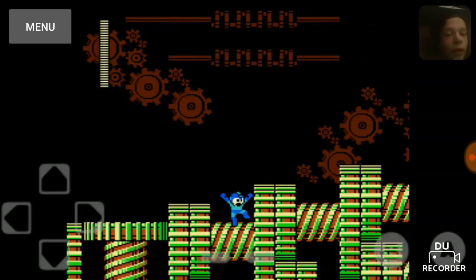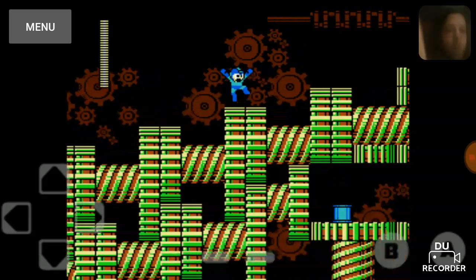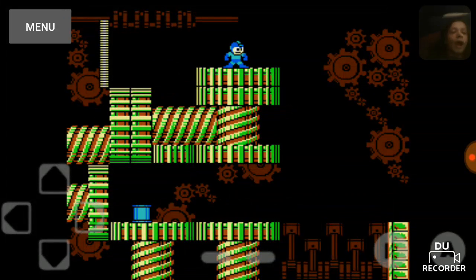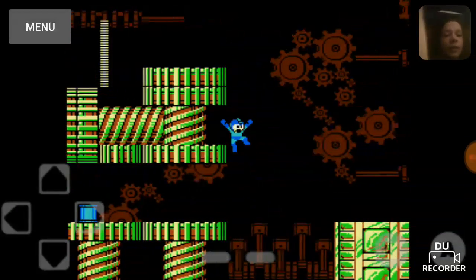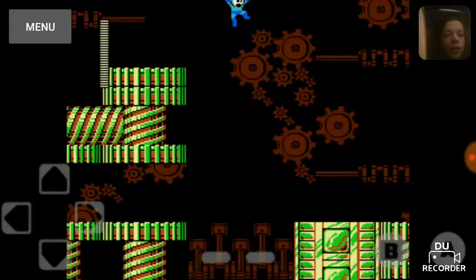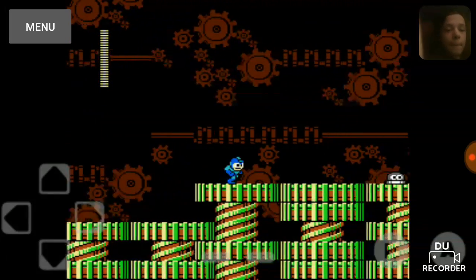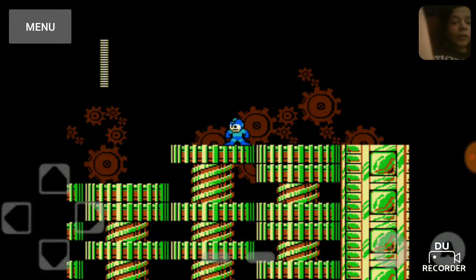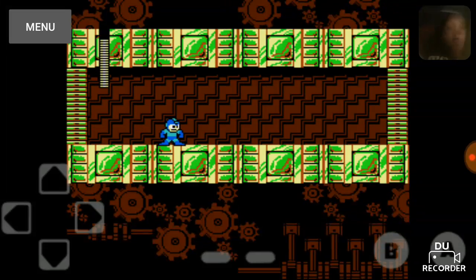Here's Metal Man. I'm pretty sure that E-Tank is actually impossible to get — you need either Item 2 or Item 1. You can get down there and grab it, but then you have no way of getting back across because I don't think you can actually make that jump. You can actually trick the spring enemy into falling in that pit, or just trick him into running into the screen void.